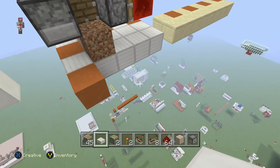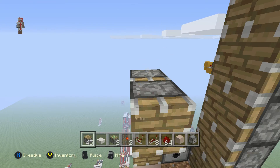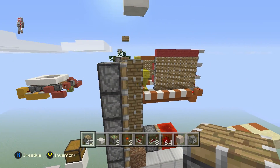Then, here, you want to put a block up like so and put five pistons here — one, two, three, four, five. So these are mainly all the pistons in place.